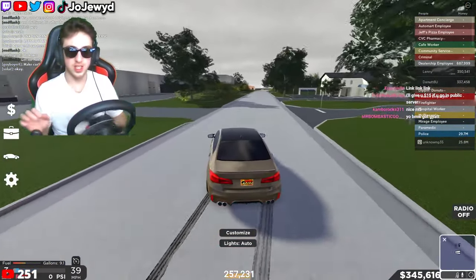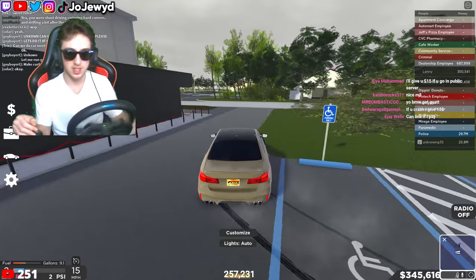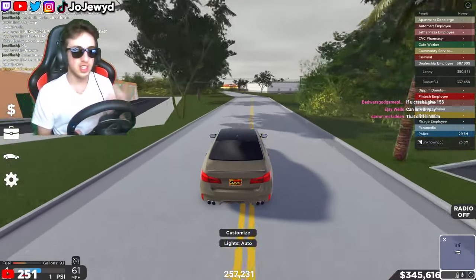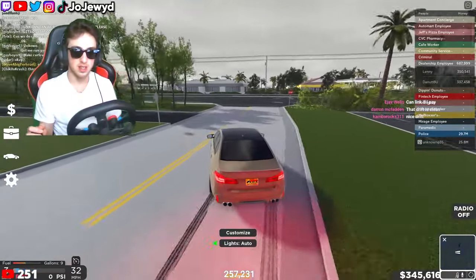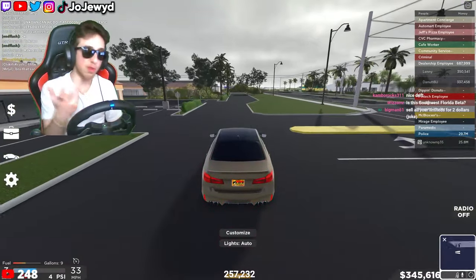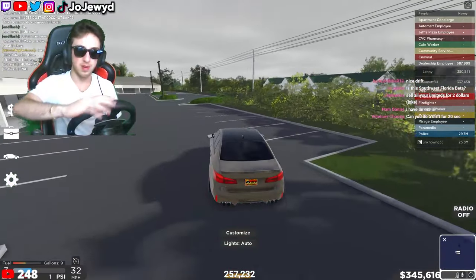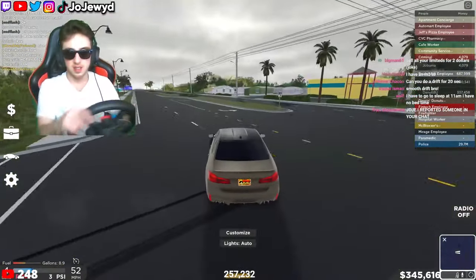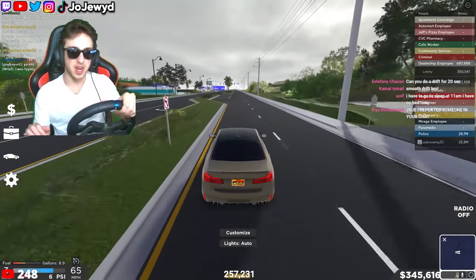I might need the turbocharger honestly. With the turbocharger we'll get more boost, and with more boost I think it's easier to drift. That was pretty clean right there. Yeah, I gotta turbocharge this thing — the supercharger does give more horsepower but the turbocharger gives more boost, and boost is more important when drifting. In Southwest Florida logic, turbochargers are probably better on drift builds. From my experience at least. We kind of lost it there a little bit but that was pretty clean.